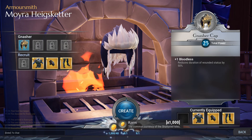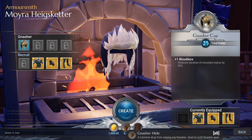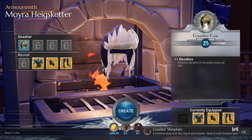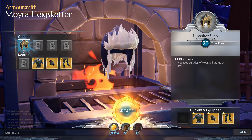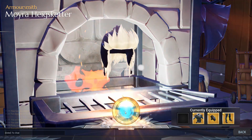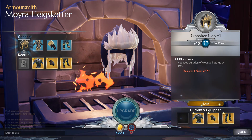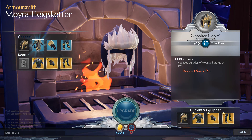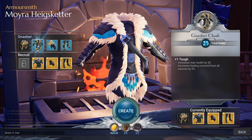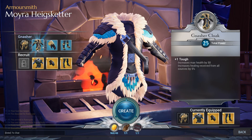So we're gonna go crafting — Gnasher cap. We need 40 rams, which is the currency I guess, one Gnasher hide, one shin plate. Gonna go create that. Oh, you gotta hold down — click it and hold down. Item added to inventory. There's a whole Gnasher set — pretty cool. Should we make the whole thing? Is it better than ours? It adds a couple things. I guess I'll make the whole set.